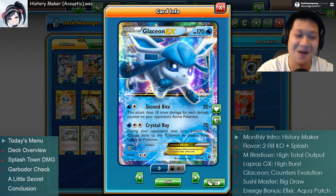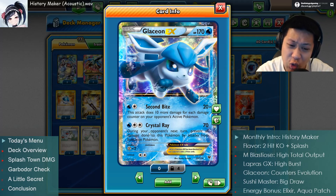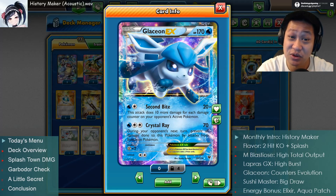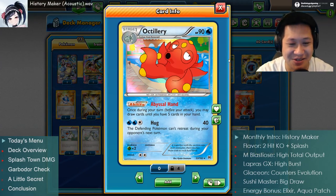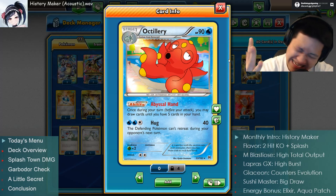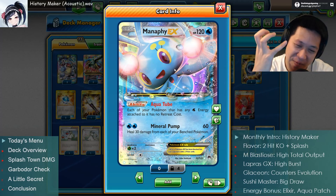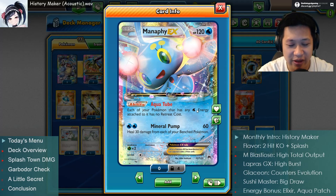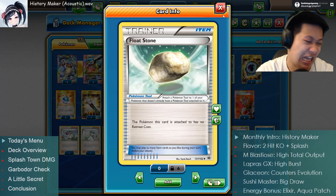We have Glaceon once again, returning to fight against evolved Pokemon and Garbodors. Crystal Ray blocks immunity - you don't have to DC this time, but you can still scare people. We also have Sushi Master. And the real last card - Manaphy, which turns your water energies to float stones because of its Ability, Aqua Tube - anybody with a Water retreat has no retreat cost, just like Float Stones. We have a backup Float Stone in case our Manaphy is shut down.